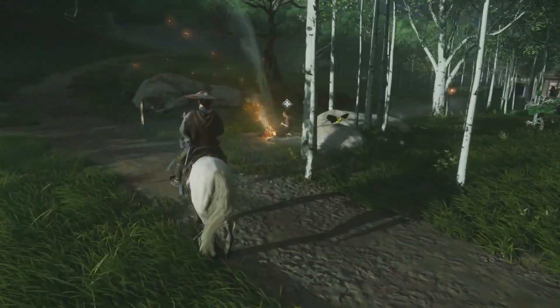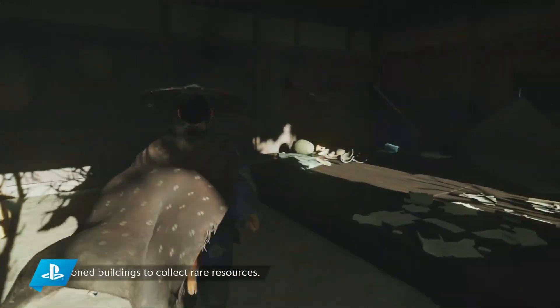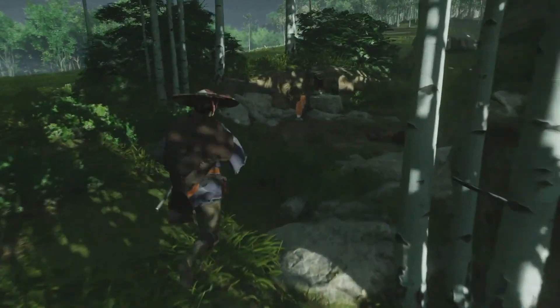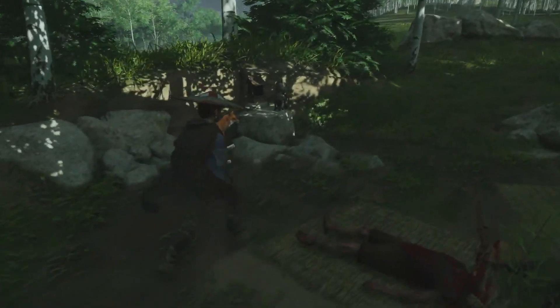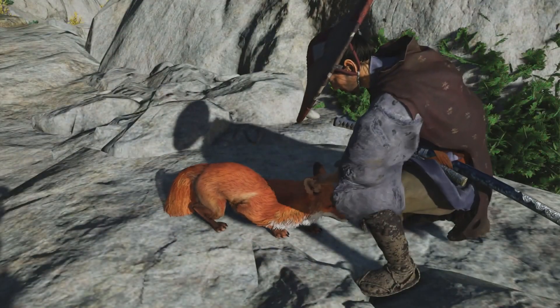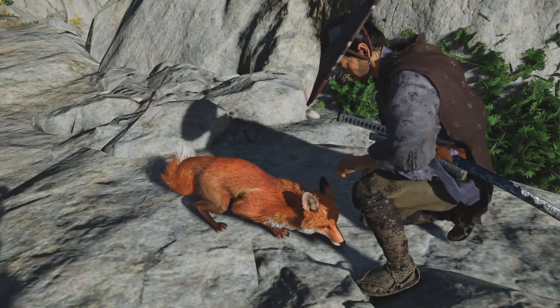For example, a bird showed the player a location where Mongols had destroyed a small wooden house, and you were able to loot that house for supplies. Later, a fox showed the player a way to an Inari shrine, which plays into improving Jin's charm limit. We'll go into what charms do a little later. Side note: you can pet the fox and probably tell him he's a good boy.